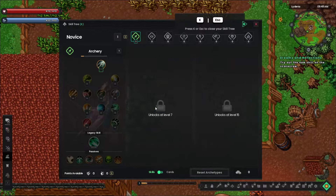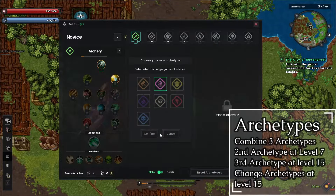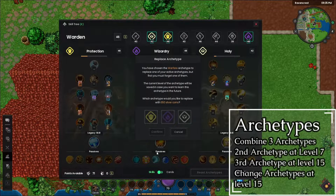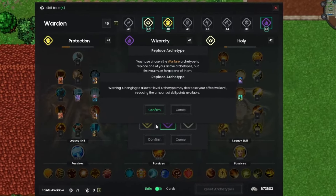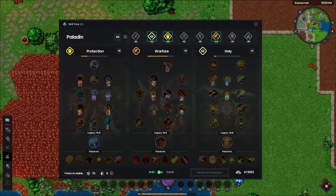In total you're able to combine the use of three archetypes at one time. Your second archetype becomes available at legacy level seven and you unlock the third at legacy level 15. Upon reaching legacy level 15 you gain the ability to switch your archetype and use any that you like. Be careful when switching archetypes, as equipping a lower level archetype — particularly one you're using for the first time — will start it at level one, making it much harder to kill higher level enemies.